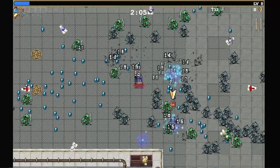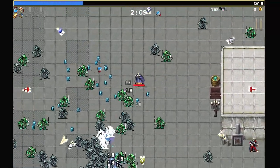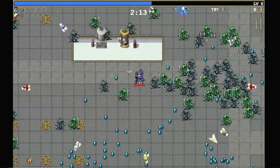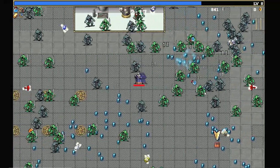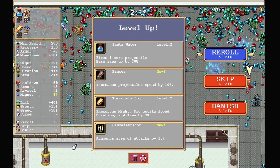Let's just get Duplicator maxed out. Duplicator is so helpful maxed out. Hopefully we're able to actually defeat this level on hyper mode — I feel like we should. This level is one of the tougher levels, so I'm never completely sure.